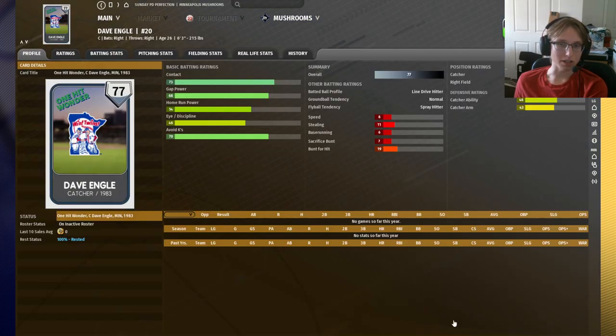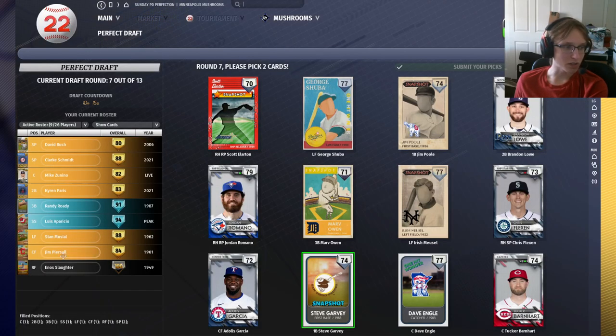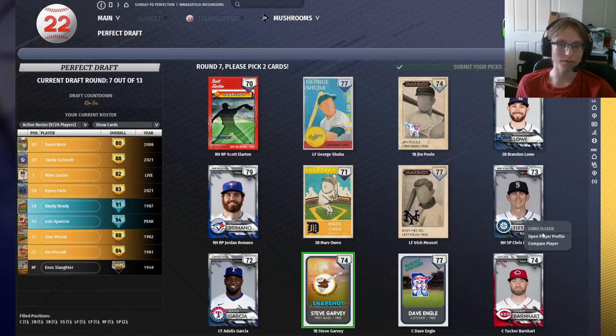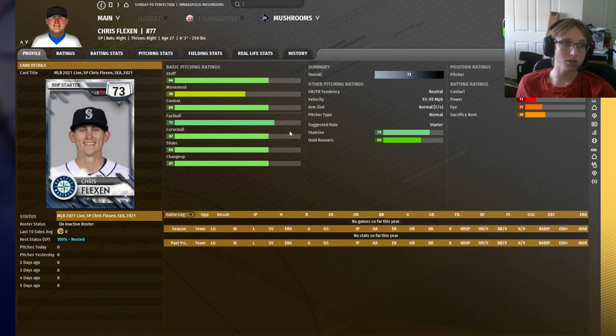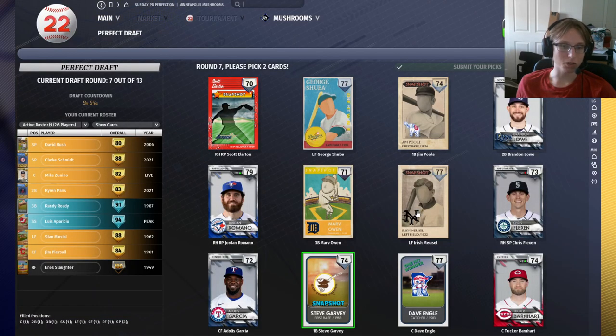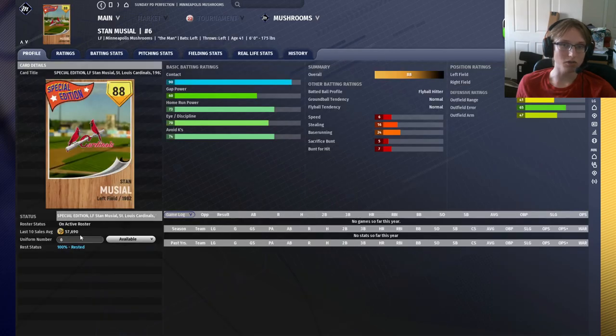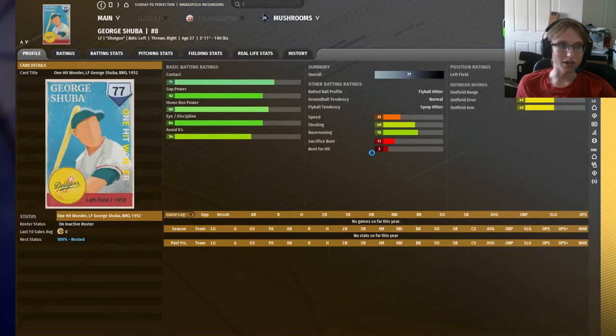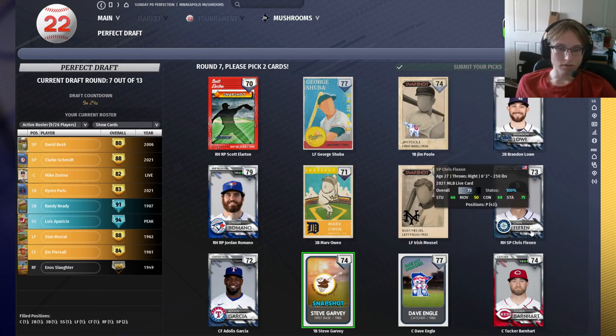In the next round: Jim Poole — I'm not liking his on-base abilities or lack thereof. George Shuba's not too bad overall. Steve Garvey is a pretty solid hitter overall and I would consider taking him — we do still need a first baseman. Tucker Barnhart is another strong defensive catcher. Chris Flexen is okay. I think we're taking Steve Garvey to be our first baseman at this point, and Tucker Barnhart to be our backup catcher as the wildcard selection. Dave Engel plays right field as well but Slaughter's already in right. We could take Chris Flexen, who's got stuff and control, a decent four-pitch mix, and stamina. I think we're kind of backed into a corner here and have to take Chris Flexen.